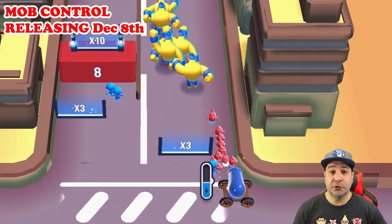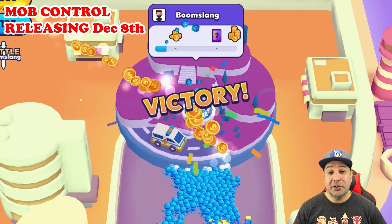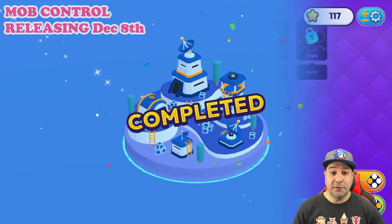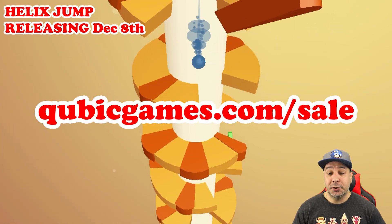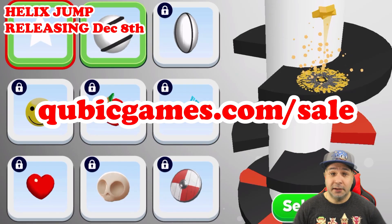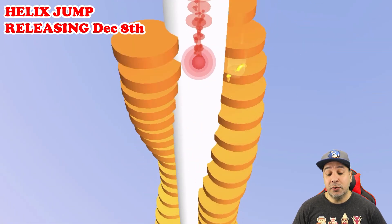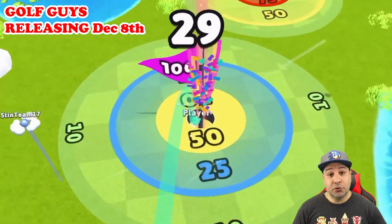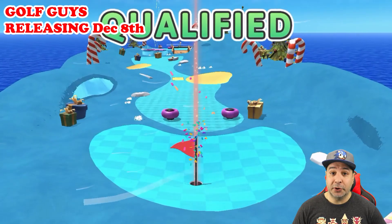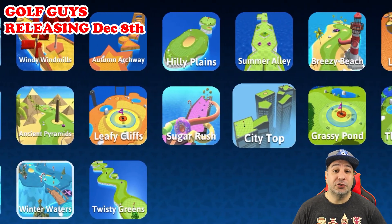We're back today with another sponsored video from Cubic Games featuring some of their current sales. I'll be highlighting about a dozen games that we didn't look at in the previous video, as well as a return on a couple of others. There are over 70 games on sale currently from Cubic Games, and you can check them all out at cubicgames.com/sale. Also, be on the lookout over the next couple of days — they have three new games releasing: Mob Control, Helix Jump, and Golf Guys, hitting the eShop on December 8th, and they just might have a discount at launch.